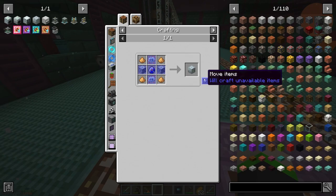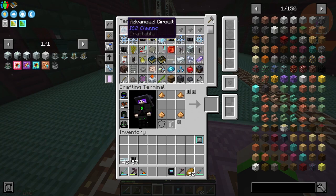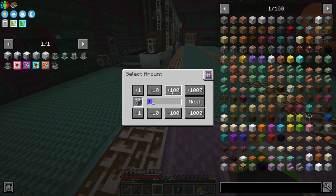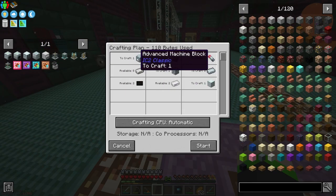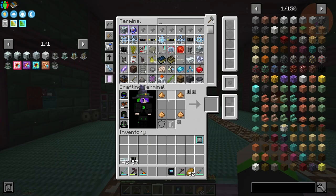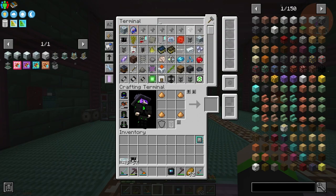The thing is, with craft unavailable items, we have everything - it just has to wait for it to craft. It's really just a stabilized core and stuff like that, so it's not that hard, just time consuming waiting for it to craft.